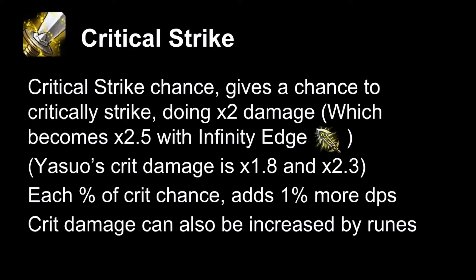Each percent of crit chance is an effective 1% increase in DPS, or 1.5% if you have an IE. Note that while it is an average increase in DPS, it's not a guaranteed increase in DPS, because you actually need the roll for the crit to proc. If critical strike does not proc, you're losing the damage on that auto, but it averages 1% more DPS.